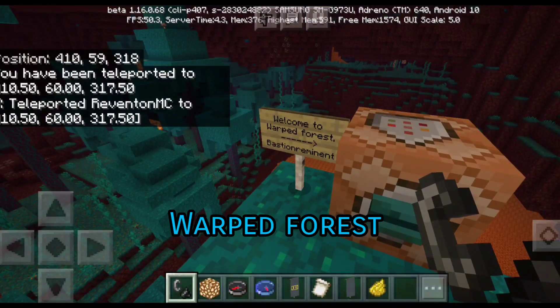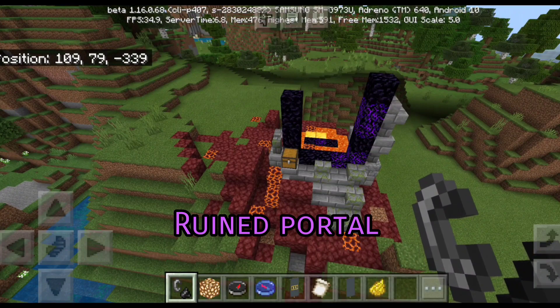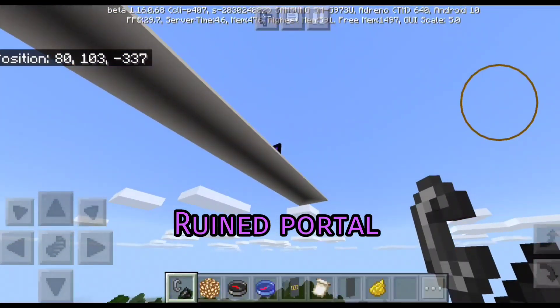The last thing we're gonna be looking at is the bastion remnant. This is a new naturally generated feature in Minecraft. And this is a ruined portal — also a new naturally generated feature.